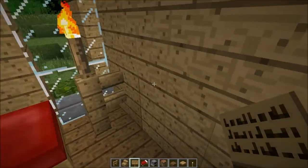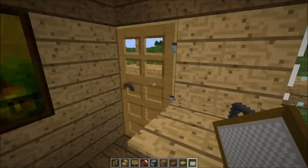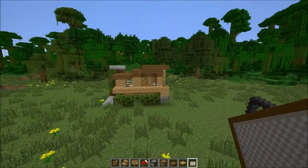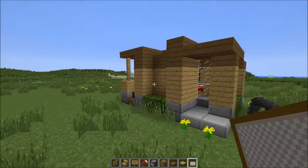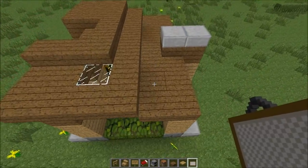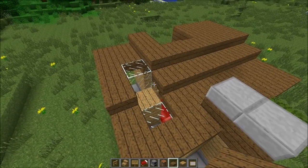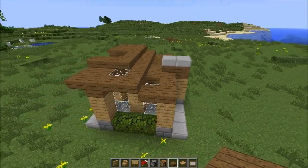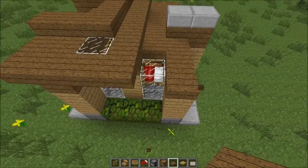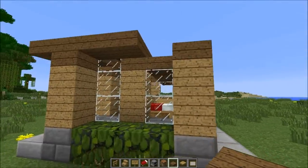We've got a fancy villager house. One more thing we could do — put a painting in here. Just beautiful. I'm using the Faithful texture pack, which is the texture pack I'm using on the Hermitcraft server where I'll be building these houses. We could also delete that block — it gives us some more light and looks more cozy. Actually delete that whole section. Look at that — it looks much better. Then replace that.